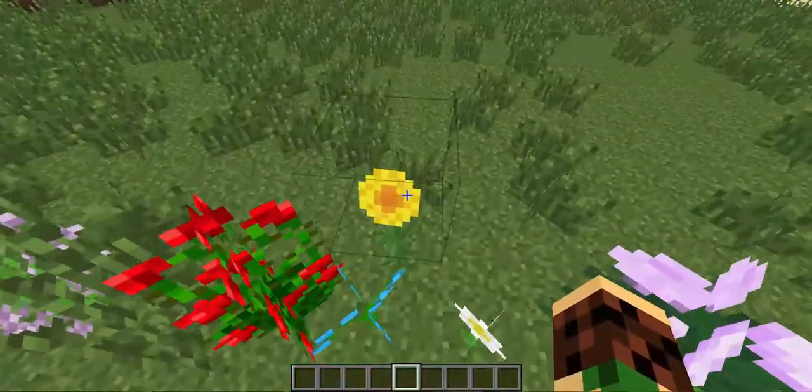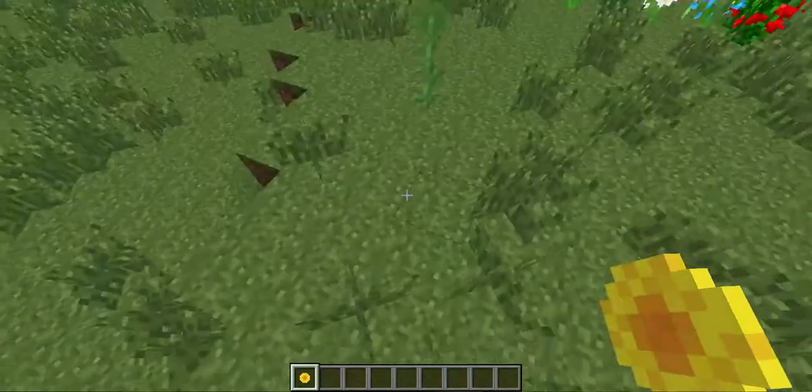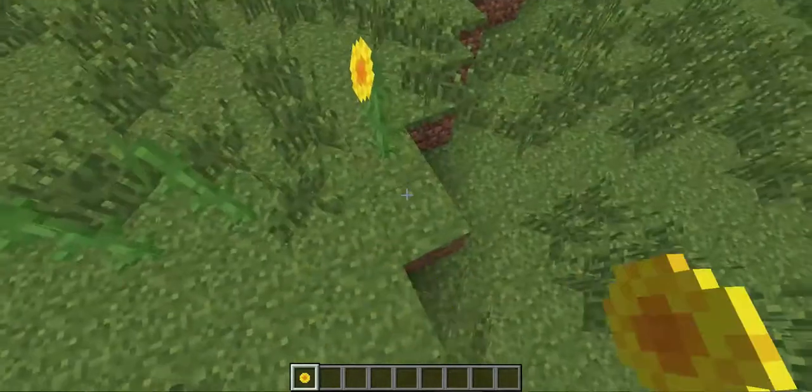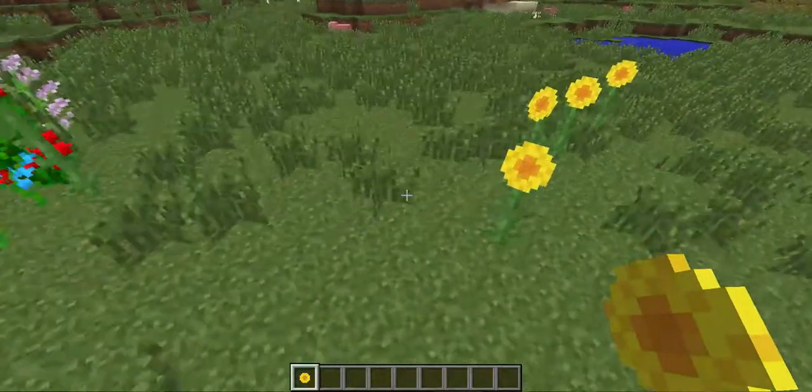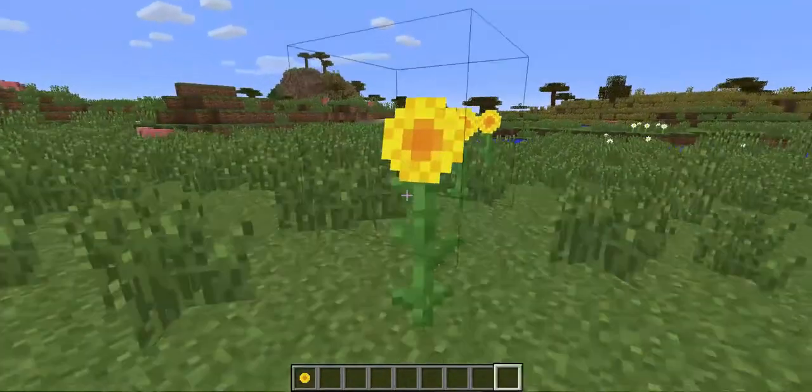The cool thing about the sunflower is it always faces east. So no matter how I place it, it's always going to face east, which is handy if you want to have a good sense of direction.